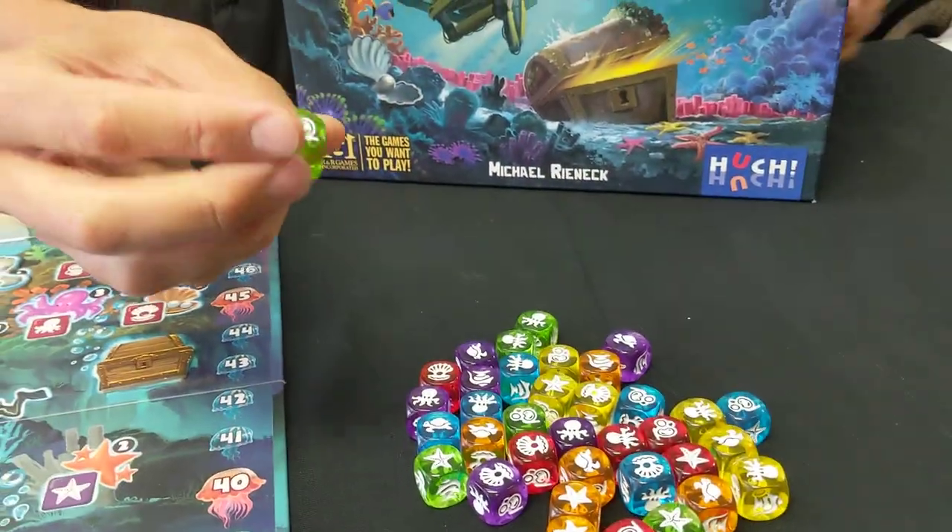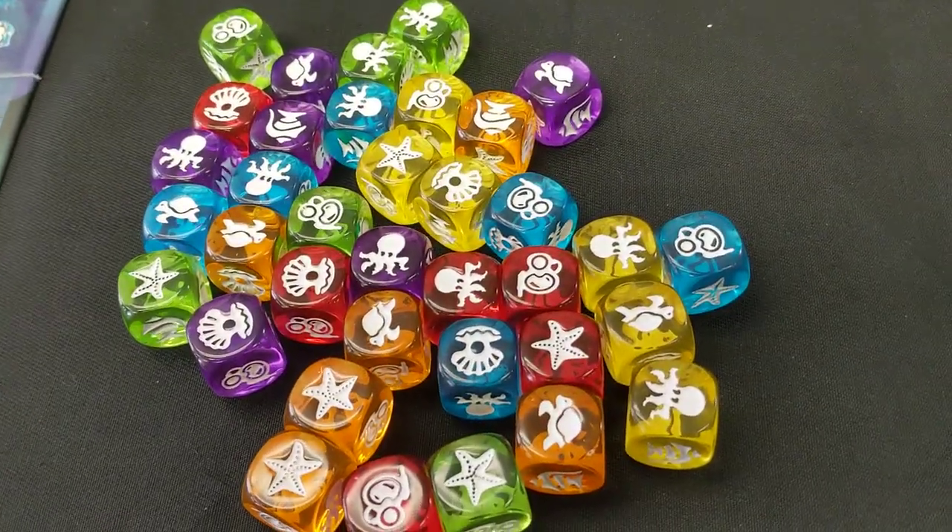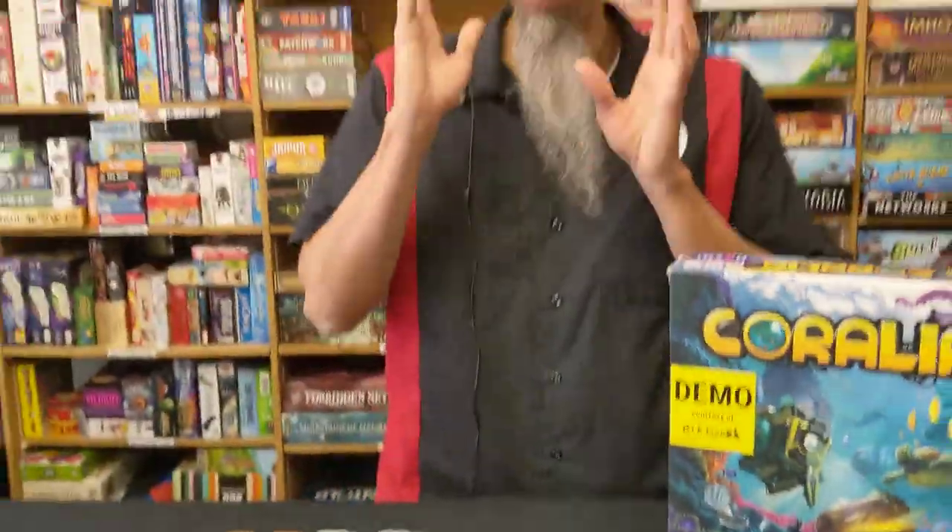These are custom dice. They have images printed on each side, so it's got a standard D6. When I saw this, that's what drew me to it. I said, how do you play this game? How does this work? Well, it's actually a bit of a worker placement game or a dice allocation game.